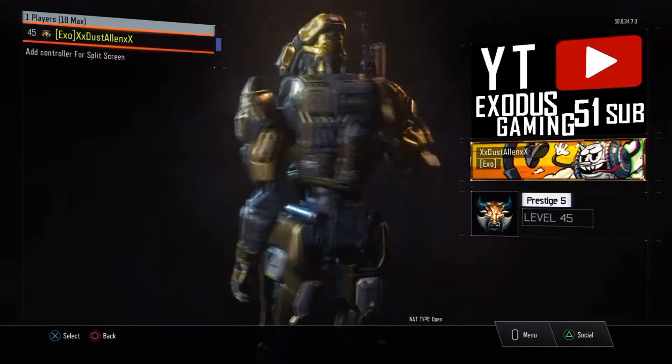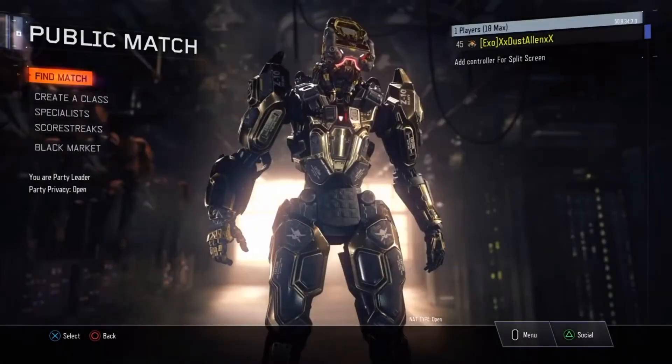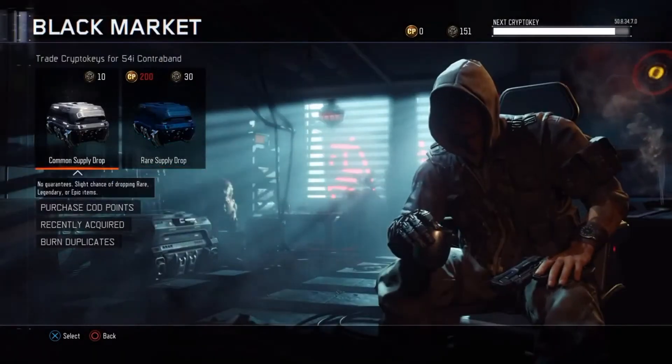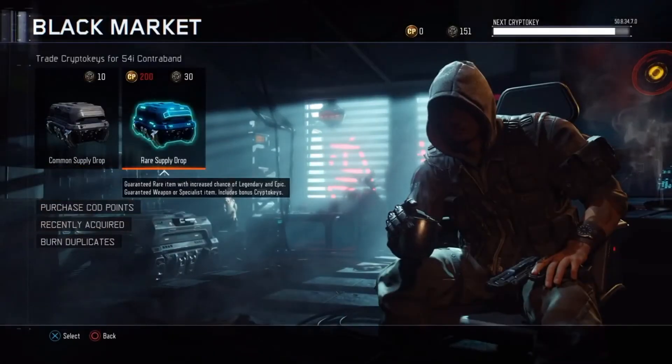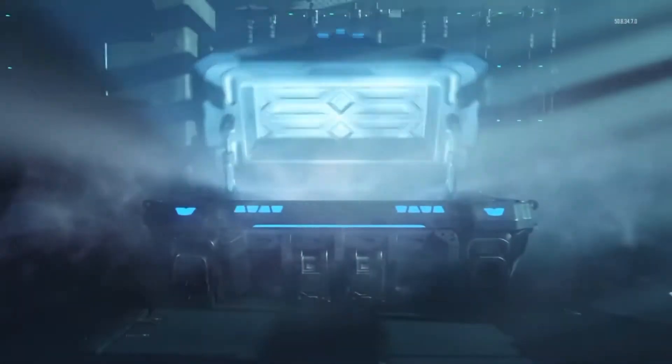Hey guys, Exodus Gaming here coming at you with another YouTube video. Today we're going to be doing a supply drop opening on Black Ops 3. I saved up 151 crypto keys for you guys today, so we're just going to open these right now. First supply drop right here — trade 30 crypto keys, see what we get.